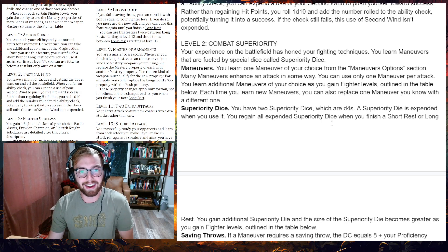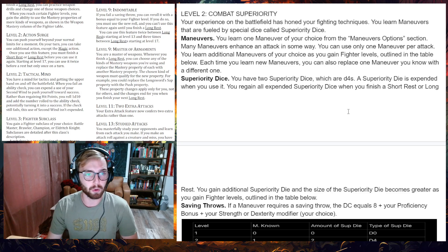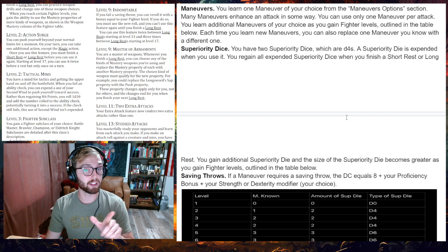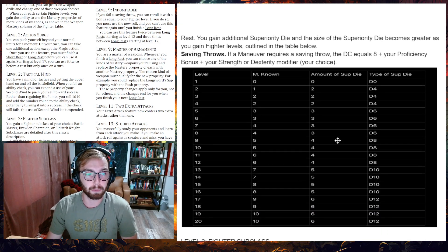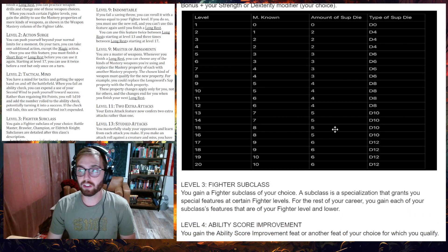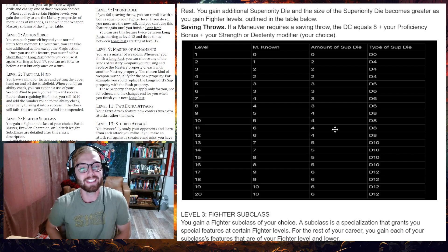Combat Superiority at second level: your experience on the battlefield has honed your fighting techniques. You learn maneuvers fueled by special Superiority Dice. You learn one maneuver of your choice from the maneuver options — many enhance an attack in some way, and you can only use one maneuver per attack. You learn additional maneuvers as you gain fighter levels, and can replace one known maneuver when you learn new ones. You start with two Superiority Dice, which are d4s — not d8s. A Superiority Die is expended when used, and you regain all expended dice on a short or long rest.